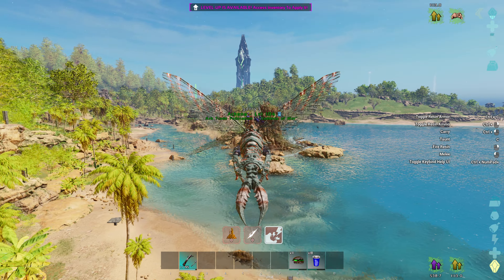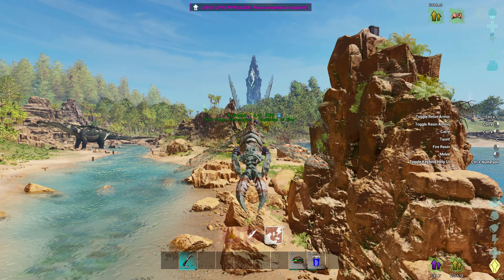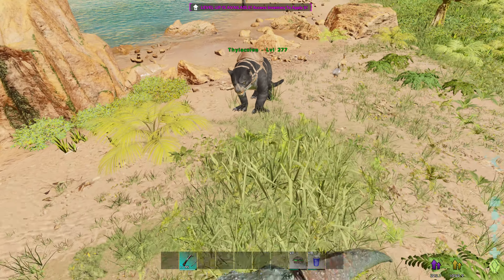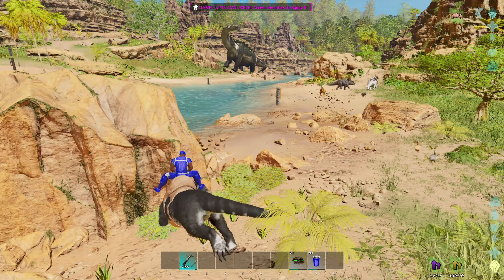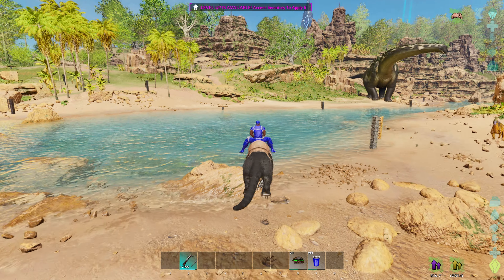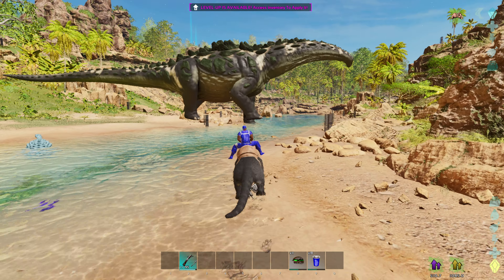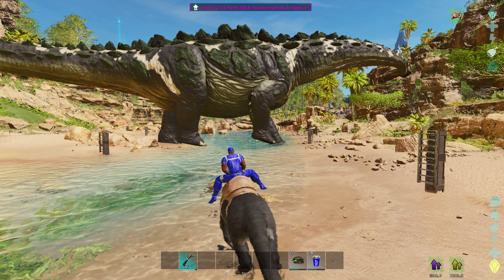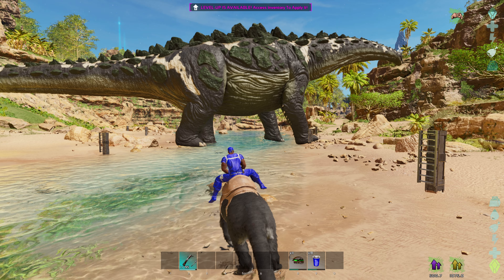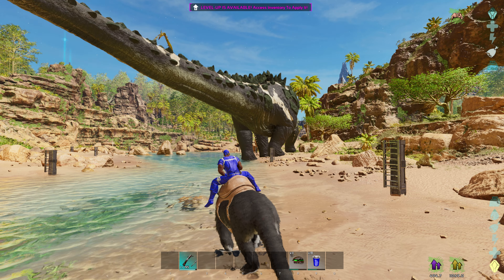I'm sure you guys have seen it already — you know what we're going to kill. We are going to be killing a Titan. The Thyla, whenever you use its main attack, will cause a bleed on whatever it's hitting. And the bleed will deal 5% damage to that target — so it will deal 5% damage to the Titan. In order to get to 100%, 5 times 20 is 100, so we have to hit the Titan 20 times to kill it. If we kill the Titan with the bleed, unless they fixed it, we don't get experience from it.